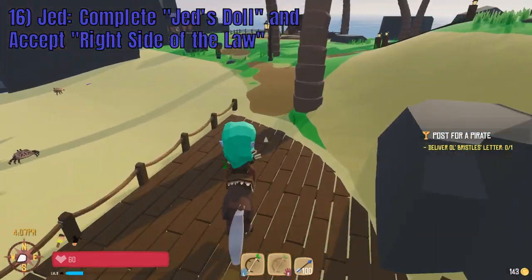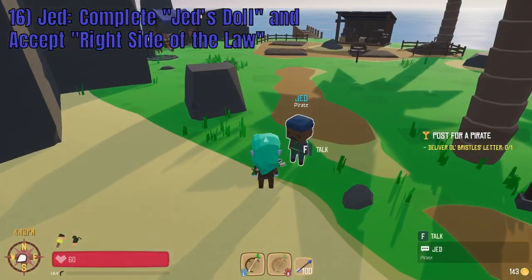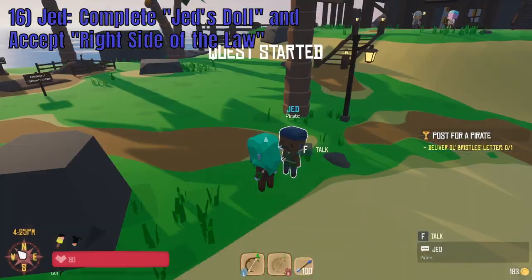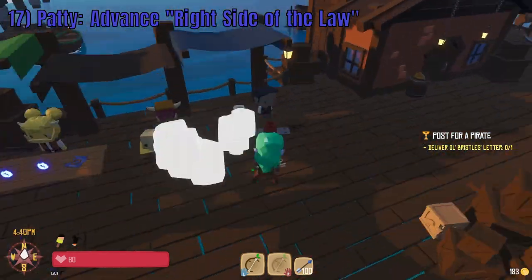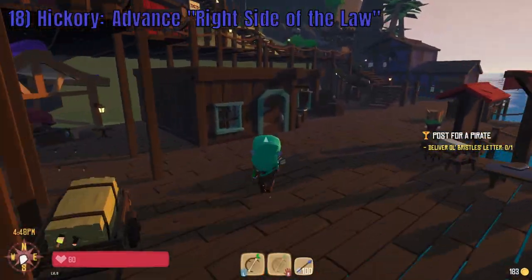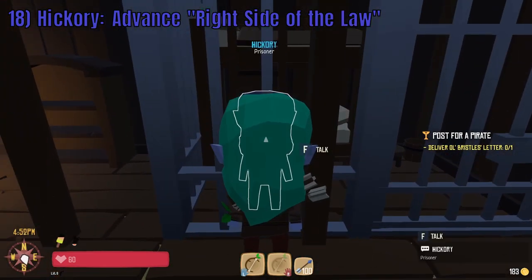Next, head south to the beach where you will find Jed. Complete Jed's Doll and accept the next quest Right Side of the Law. To advance Right Side of the Law, go back across the dock and speak with Patty. After speaking with Patty, venture to the jail to talk with Hickory to further advance Right Side of the Law.